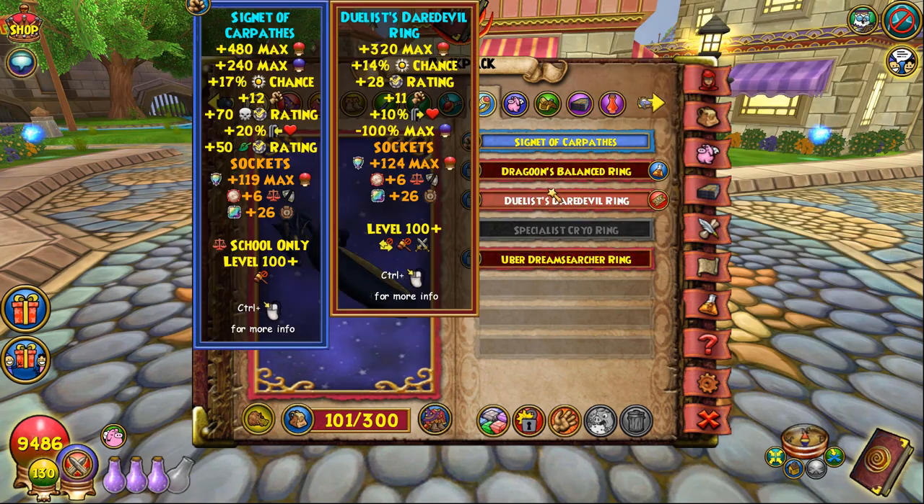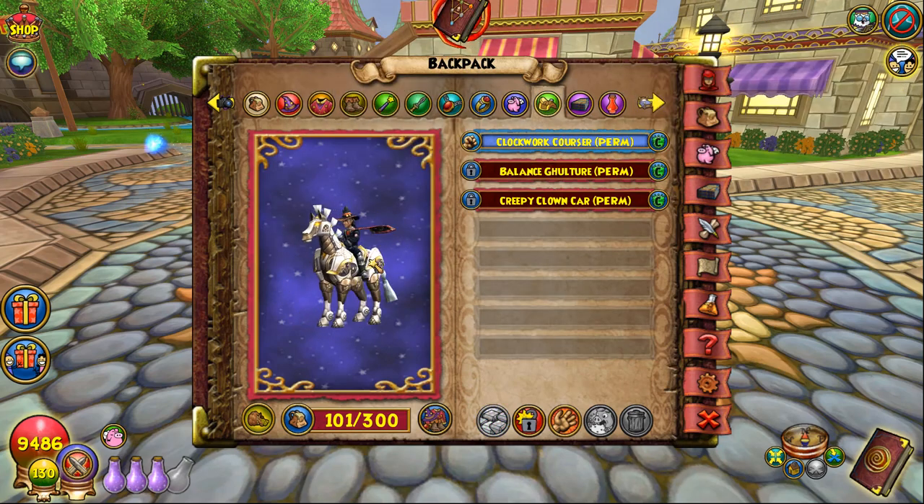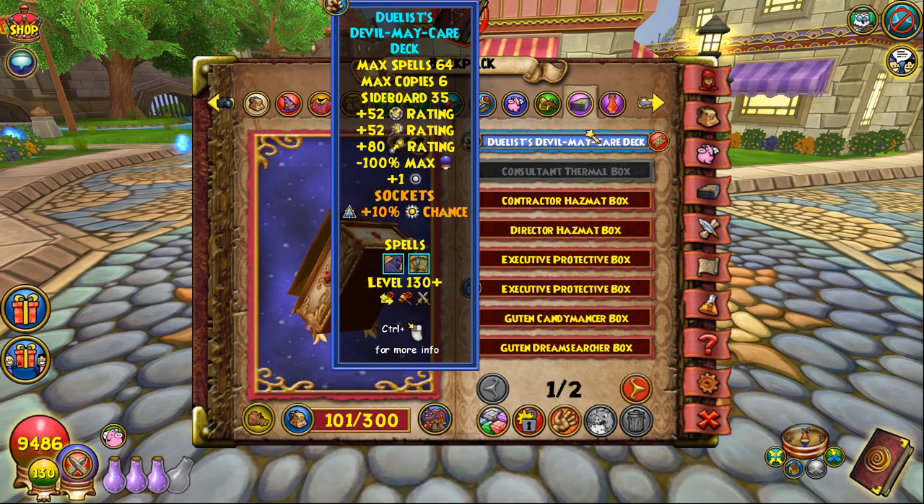For the ring, you definitely want Aphrodite — it's an upgrade from the Duelist. For the pet, I'm using the same pet I've recommended on Ice, Death, and some other schools: double damage, double resistance, breaker — it really just beefs up your stats. It's worth it now because Maycast's orders are too inconsistent to be reliable, and ward is kind of just sweaty and not necessary a lot of the time. This is a nice combination of beefing up all your stats without having to worry about Maycast. For the mount, Clockwork Courser is the best but it doesn't really matter. For the deck, I'd recommend the Duelist because you do want pip conserve.